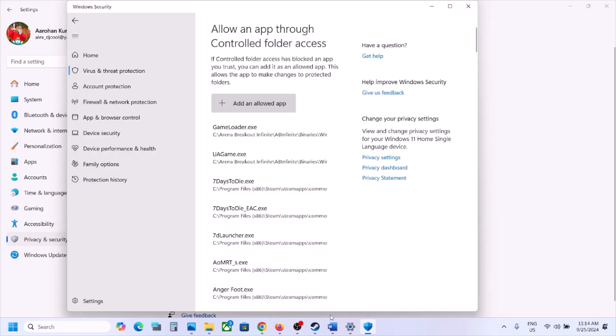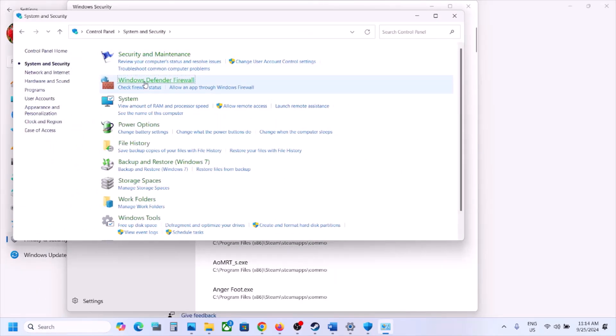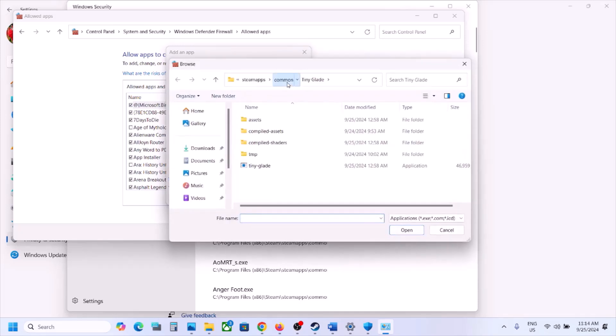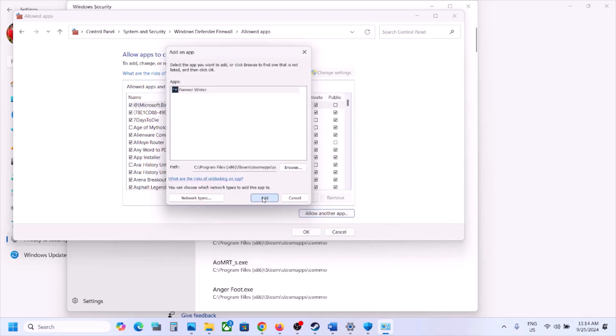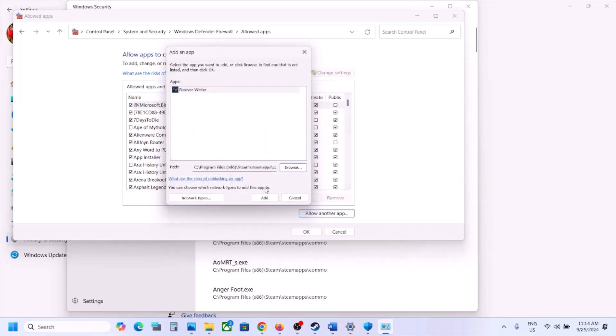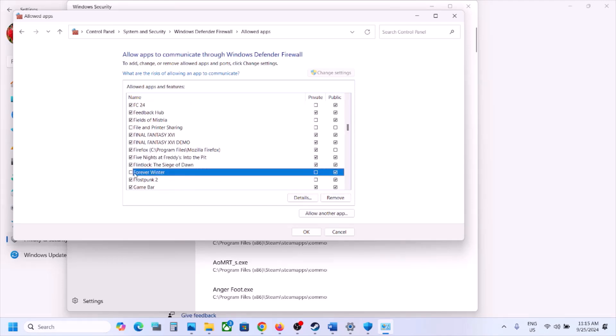Also allow the game through the firewall. Type Control Panel in search, go to System and Security, then Windows Defender Firewall, and click Allow an App or Feature Through Windows Defender Firewall. Click Change Settings, then Allow Another App, browse to the game installation folder, open the Windows folder, select the game EXE, and click Open, then Add. Repeat for the Forever Winter Binaries\Win64 EXE. Once both are added to the firewall, launch the game and check — make sure both private and public access are allowed.